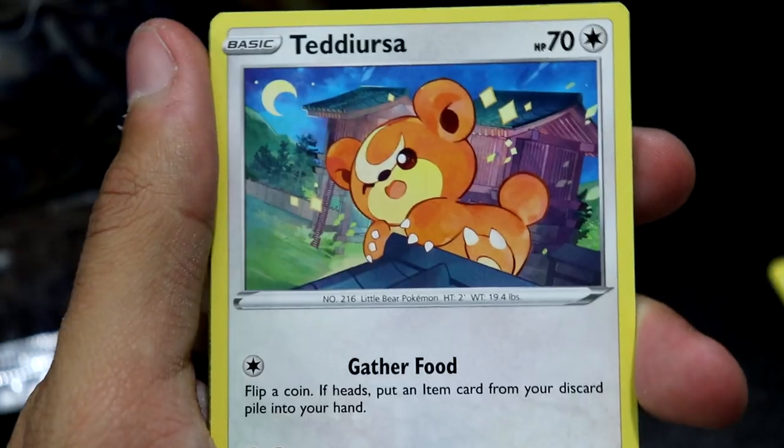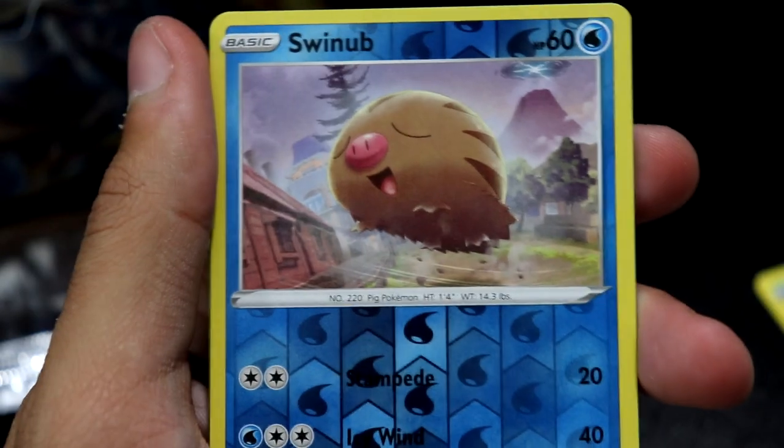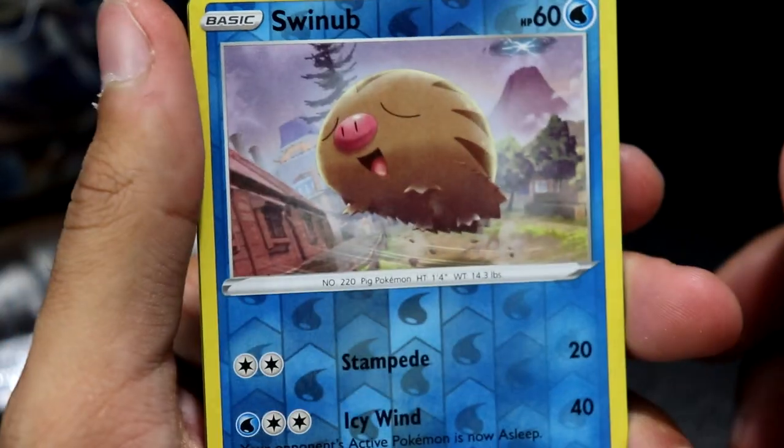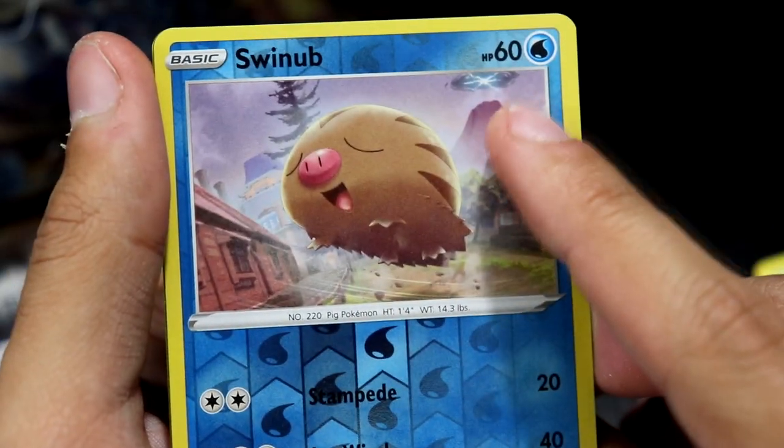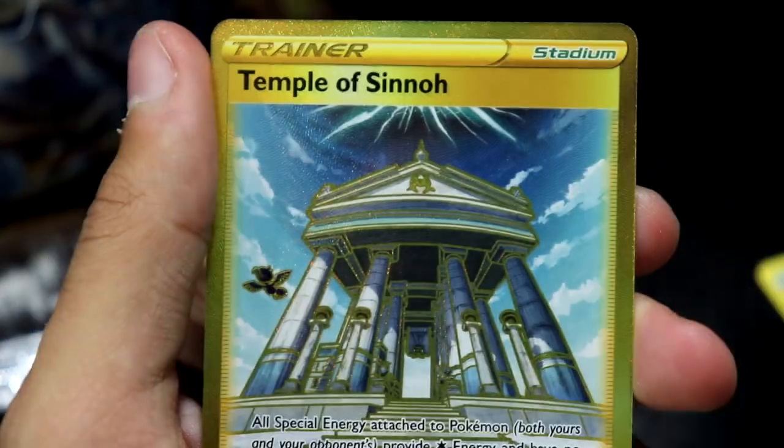We have more shoes, Ursaring, Chadzot, Magnemite, Teddiursa, Hishwin's Sneasel — interesting Pokemon — Barboach, Swinub Reverse — lovely little guy. There seems to be an invasion going on behind him. He's obviously heading into safety.